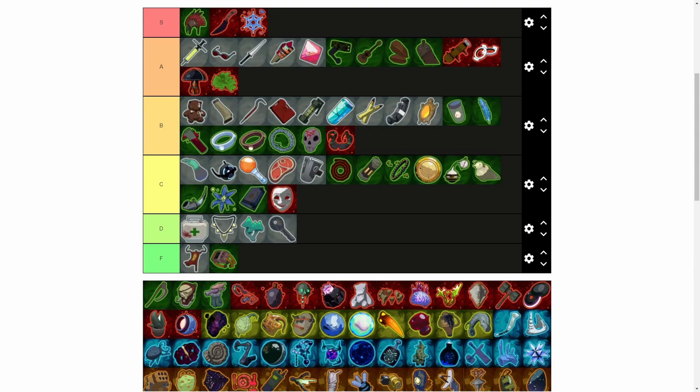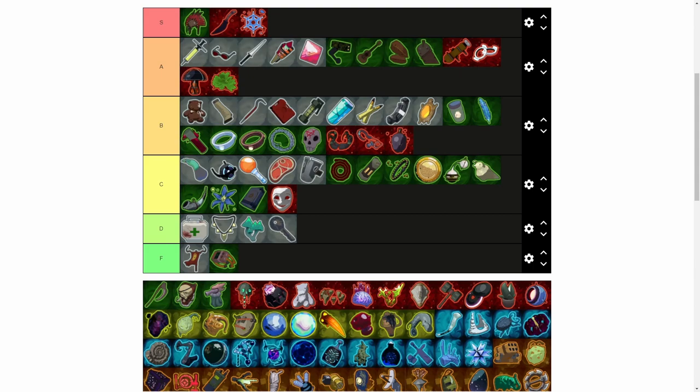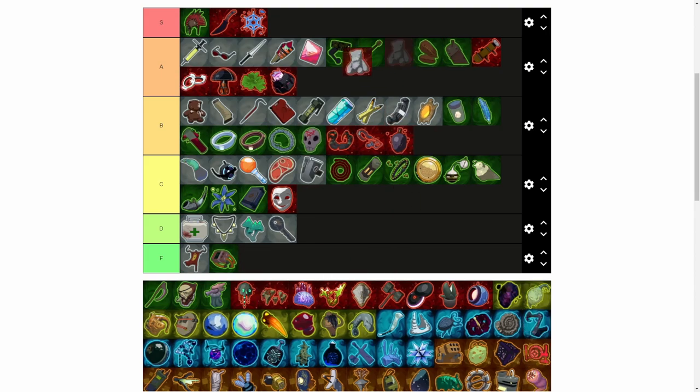Meat Hook — I've only gotten it two or three times which is pretty weird. From what I hear it can be really good late game, but I personally haven't gotten it enough to rank it higher than B. Alien Head — reduced cooldowns, always good, B rank. This other item — I forget the exact description, but every time I have it I do pretty good, so it's an A. Best Friend — extra life. Simple as that.